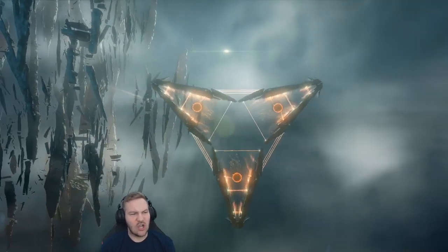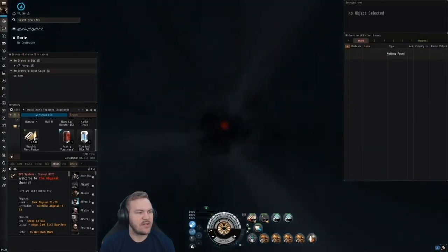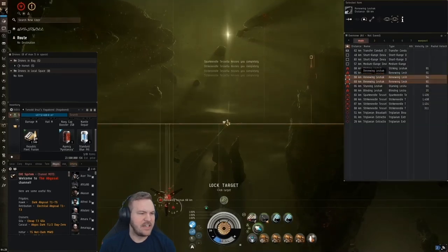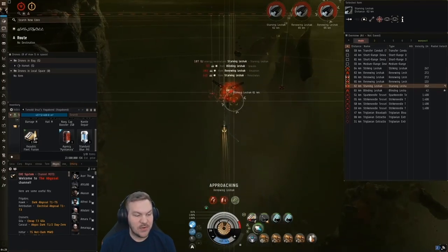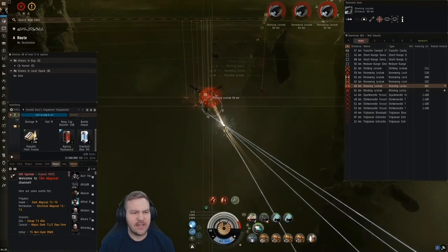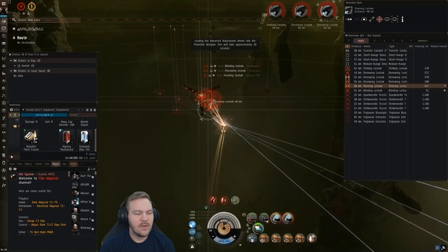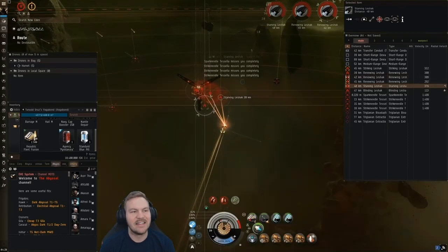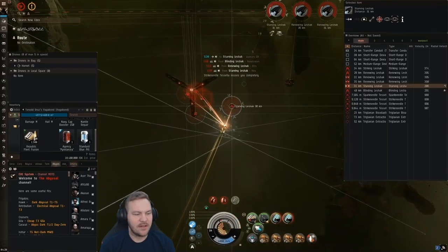After that, another room — and this one actually isn't hard but I figured I'd show it: Leshak rooms. Whenever I come up against Leshaks they are the easiest rooms, the quickest in my opinion. Initially burn straight at them — you don't really need to worry about mitigating damage by flying at an off angle, just burn straight at them. You should probably overheat your prop mod to get under them quickly. Starving Leshak is a huge pain — you want to bring down the Starving Leshak first because the amount it neuts out for is a lot. Killing the Starving Leshak is your number one goal.